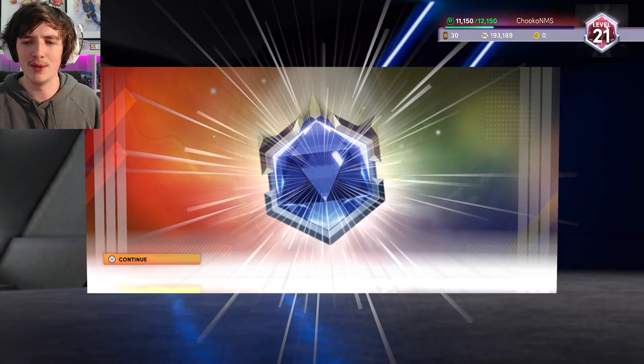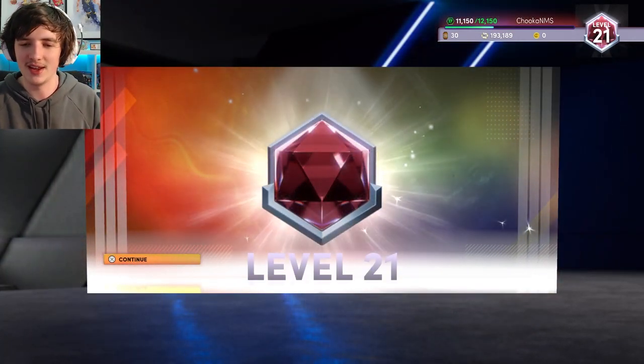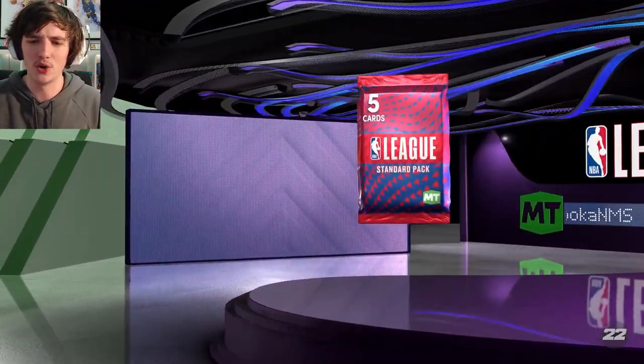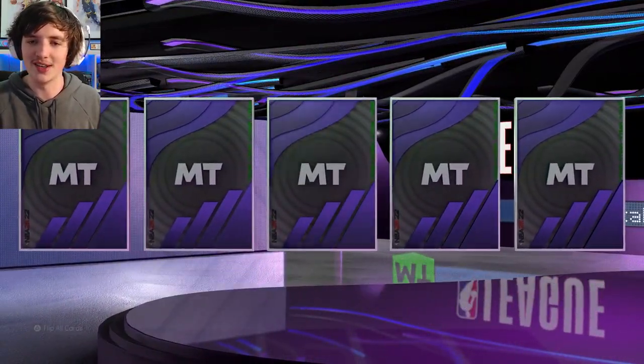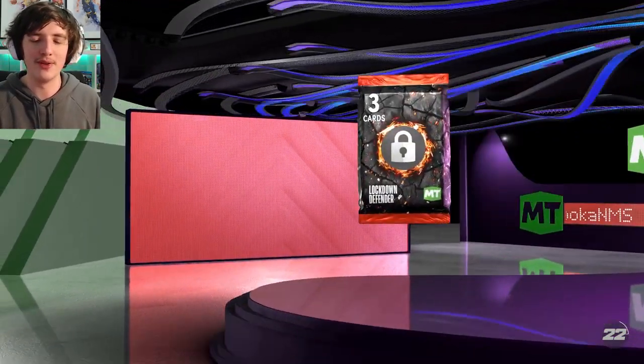James Posey, we unlock him. Level 21 — we're past 11,500 XP, nearly 12,000. We get level 21, onto that Ruby kind of tiered level in the top right corner. The amount of Standard League packs we get in this episode is absolutely crazy. I've just played so many triple threat games. John Starks there — probably not the greatest to have, but he's just very frequent how often we get him in these packs.